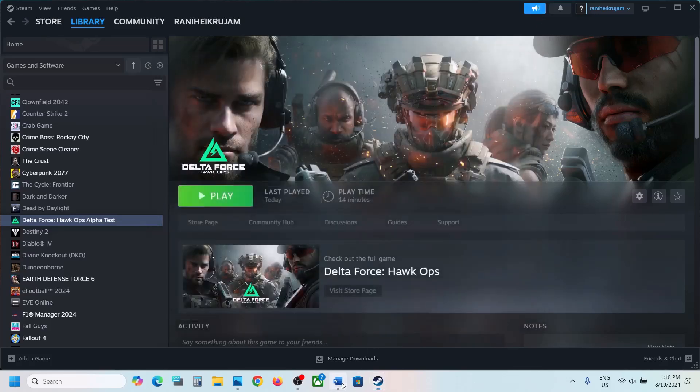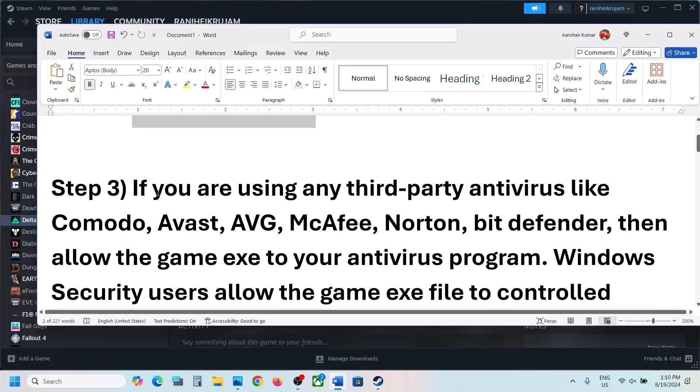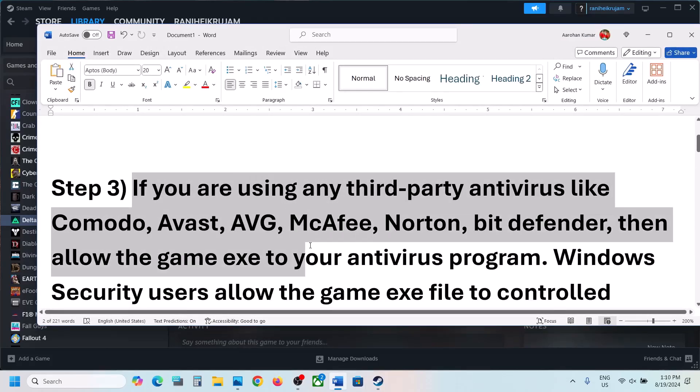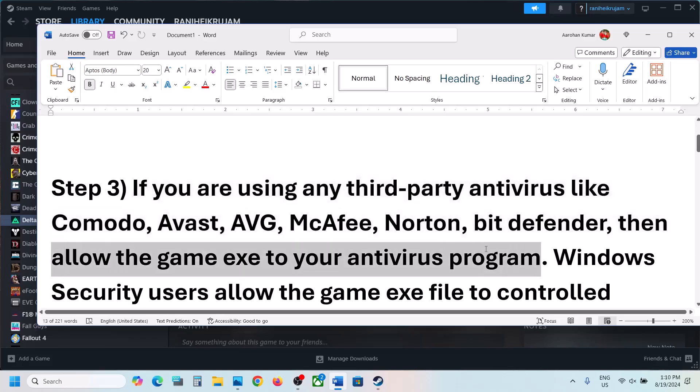The next step is: if you're using any third-party antivirus like Avast, Norton, Bitdefender, or McAfee — whichever antivirus program you're using — allow the game exe file in your antivirus program.